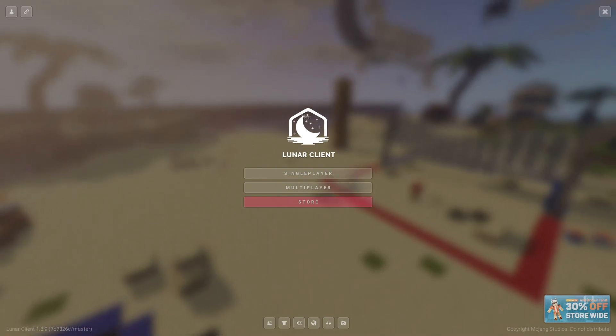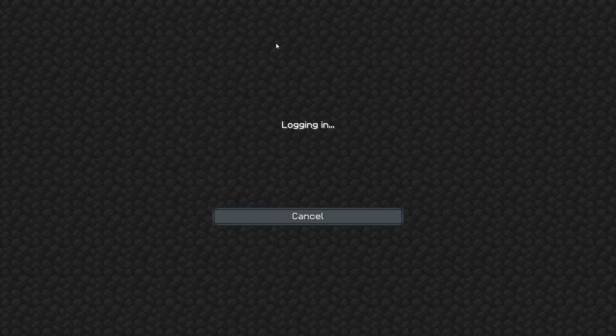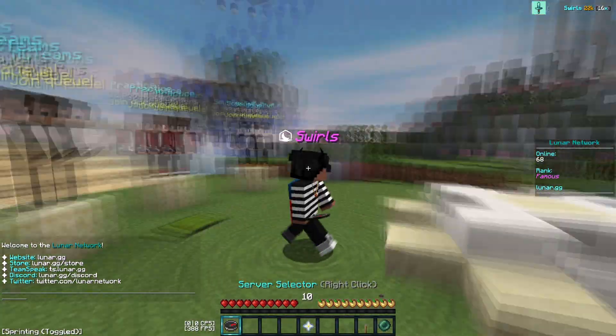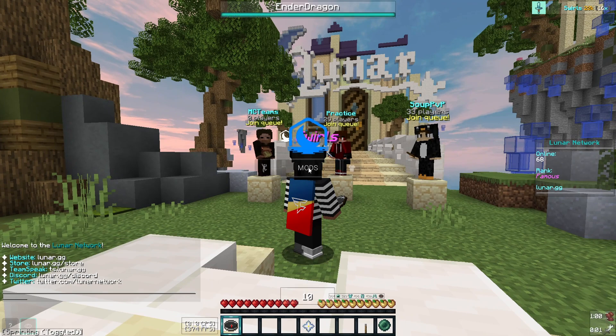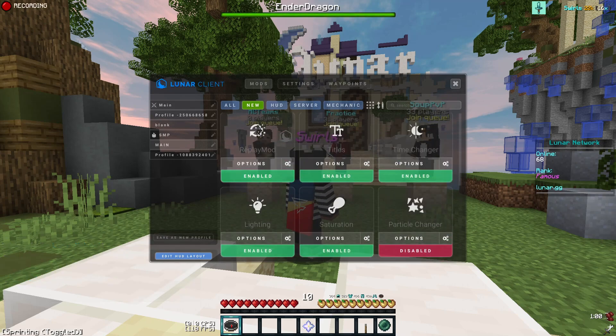When you have your Lunar Client open, you can see at the bottom it says 'Replay Viewer,' which is new. We're going to go to multiplayer, log into Lunar, and then press Right Shift to go to our mods. You're going to see Replay Mod if you click on the new tab — you can enable it, and you can see in the top left it is active and it is recording.